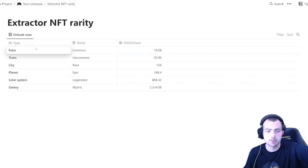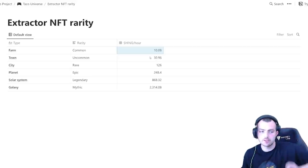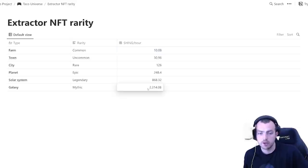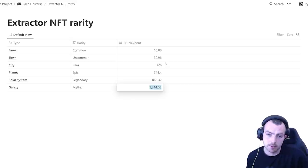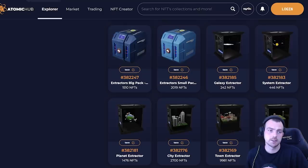Looking at the white paper for Shing production rates: the Farm (common) makes 10 Shing, and the Galaxy (mythic) makes 2,300, with various rates in between. If you're thinking about buying into this game, you can use these rates to work out value — compare how much Shing it makes versus the WAX price, find the cheapest average, and buy accordingly. The mythic is probably the best value for money, though it costs a lot.